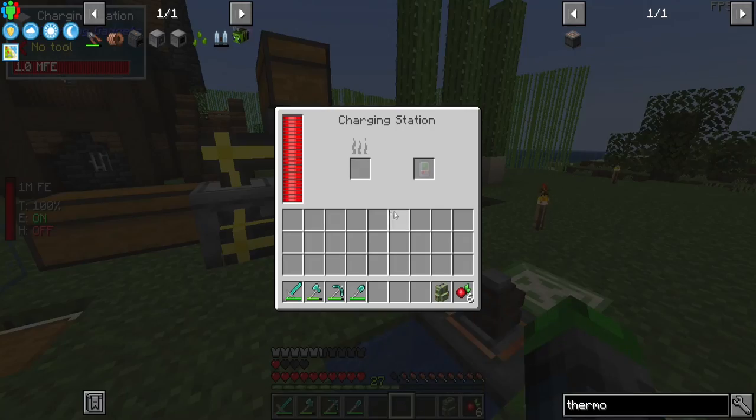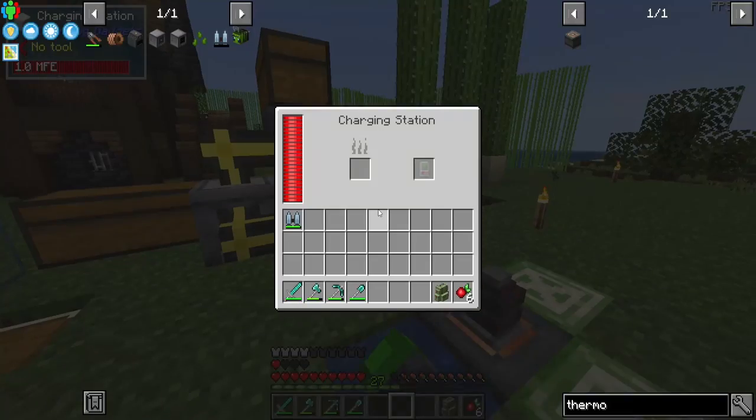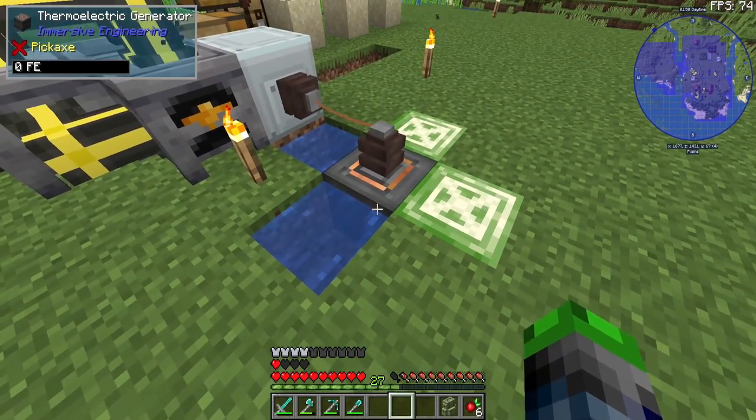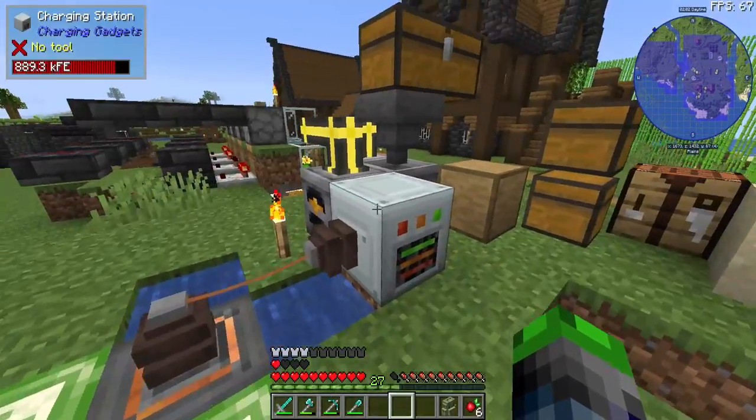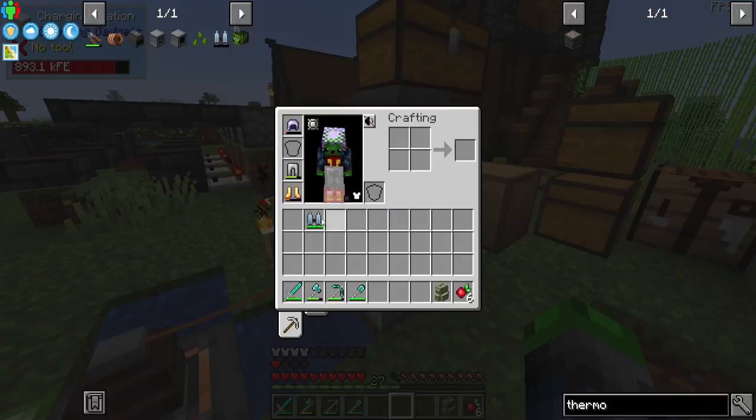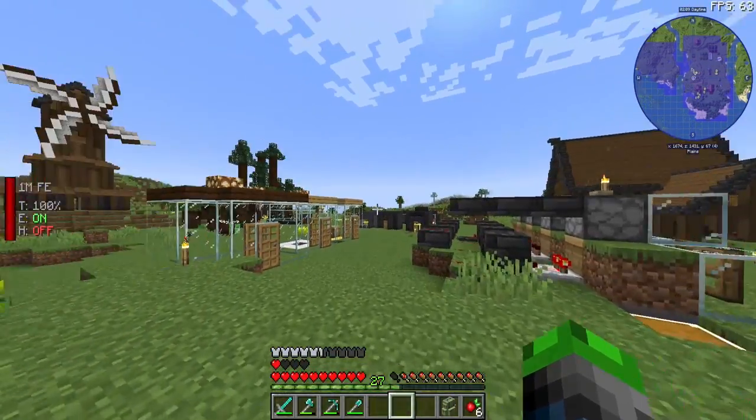I want to show you guys something I did a little off-camera. The charging station is so much better now. I hooked it up to our thermoelectric generator here. I put two uranium blocks here, two water, and as you can see, this thing charges back up pretty quick. It's great because we don't have to keep processing combs for power.